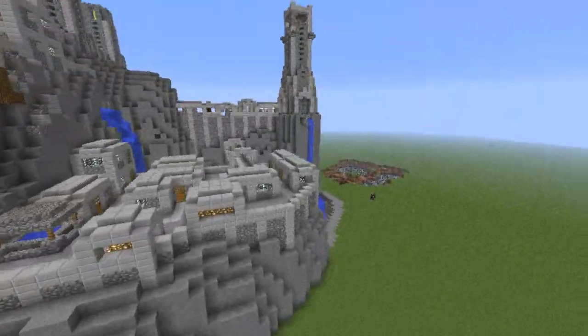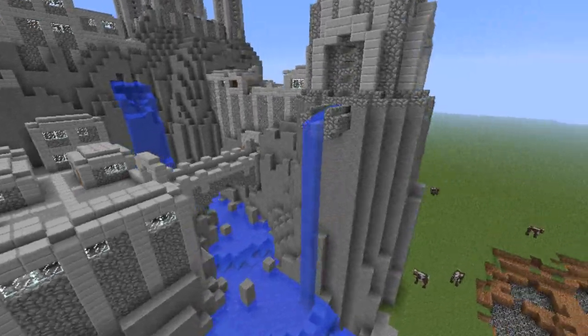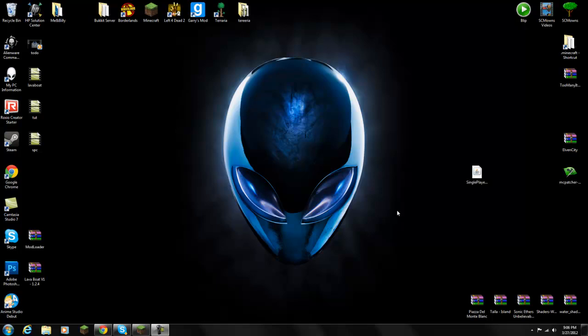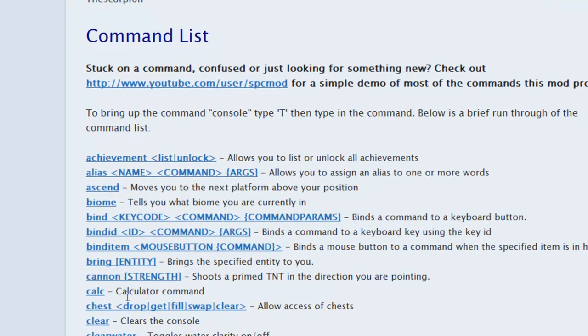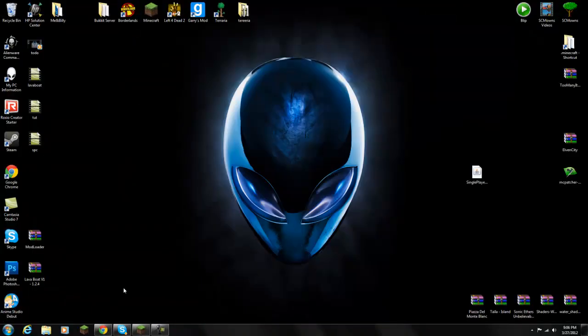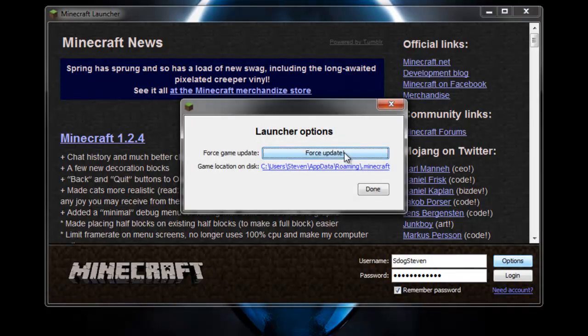If you want to install Single Player Commands — which I recommend, it's a really fun mod — let's go over how to install it. It's really easy. First, remember the full list of commands is on the forums. Before installing, go to Options and Force Update your game, because if you have mods currently installed you'll want a clean Minecraft jar.